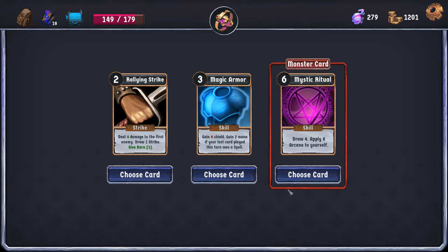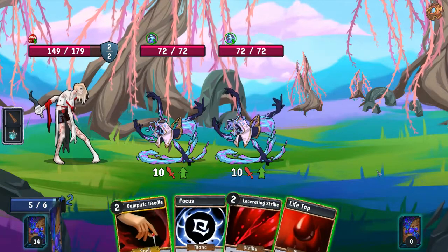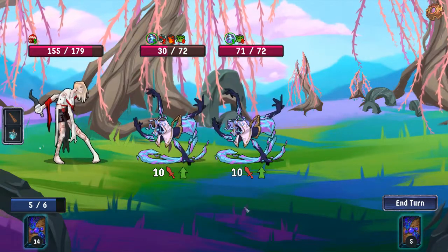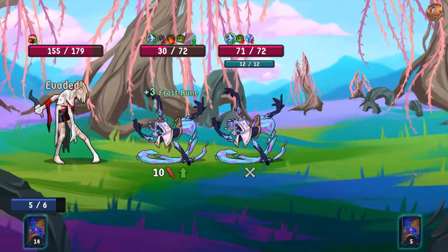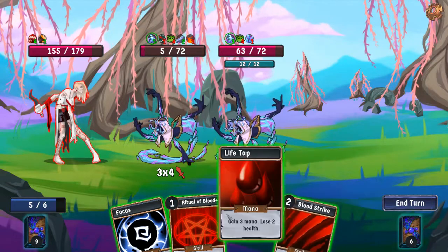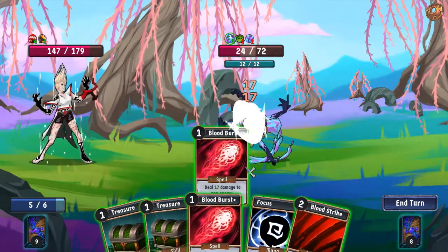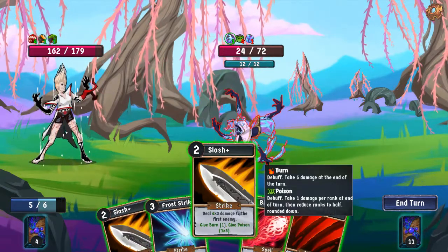Rallying Strike and Mystic Ritual are both pretty good. I don't think we have the mana to manage Mystic Ritual, so we're going to take Rallying Strike. We can make a Vulnerable, which gets a little bit of extra heal. The question is, do we want to freeze one of them for a couple turns? I think yeah, I'm freezing the back one for two turns — just makes things easier on us. And then we got that Evade stack from our armor, which is why we didn't take any damage there. This is actually going to kill the front enemy for us because of the passive. Hey, we finally found some healing — I would appreciate it if our healing would stop hiding on the bottom of the deck.